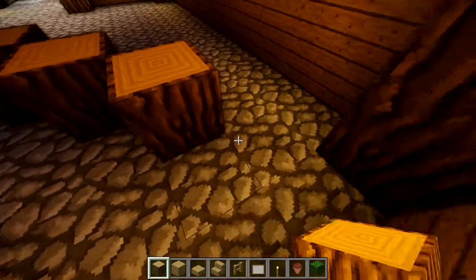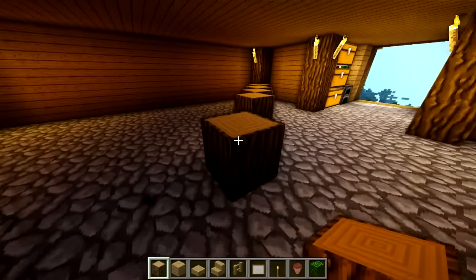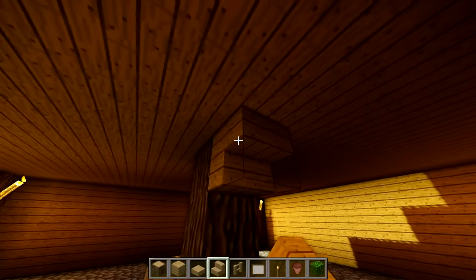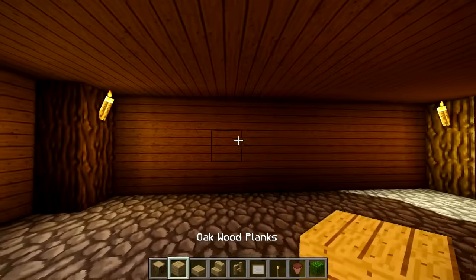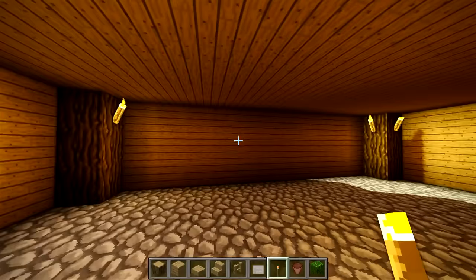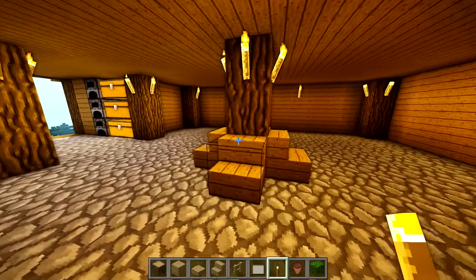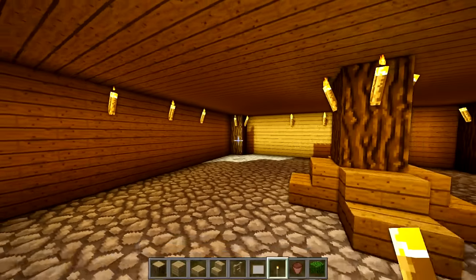We're going to find the center of the build. We're just going to find the center and do a pillar up just to add some more support for the center, because it looks a bit odd that the center would have no support. Then up there you can do some more torches to add light to the center of your build. On the walls you can do something like this - find the center, then do one apart on each side - and I'm going to grab all the interior decorating materials and come right back.